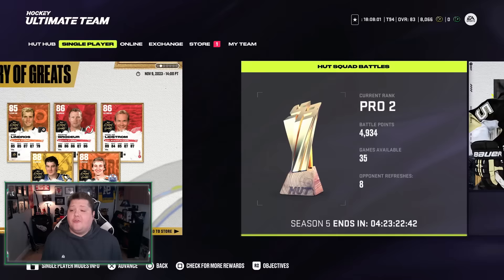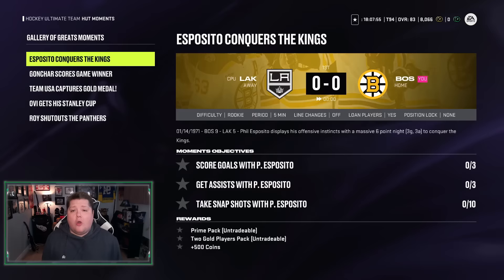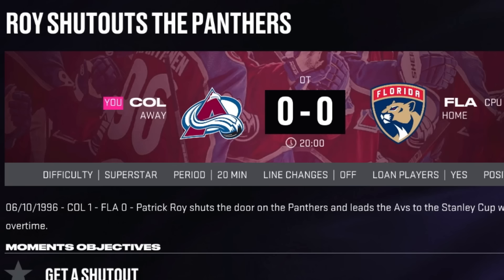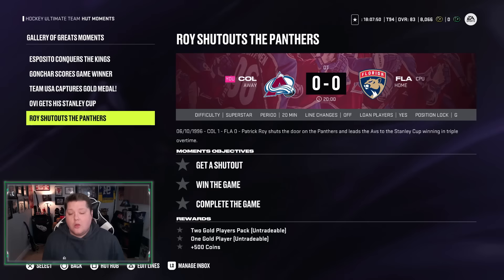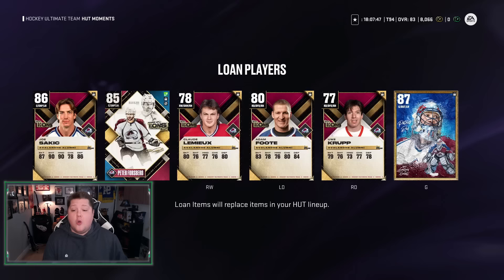First things first, we're going to head over to HUT Moments. Click on the Gallery of Greats Moments and go all the way to the bottom to the Patrick Waugh one — 'Waugh shuts out the Panthers.' We're then going to start our moment and play it over and over again.